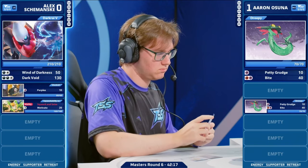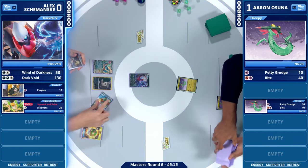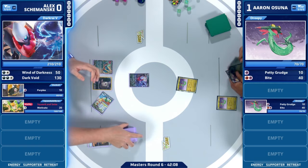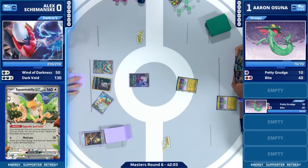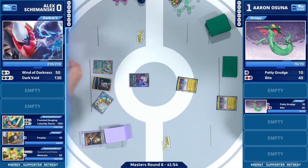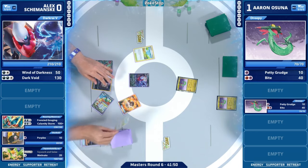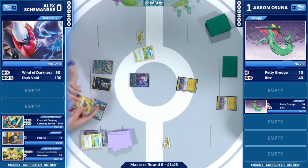Really cool to see Alex start out 5-0, but it's definitely not the kind of showing you want. A lot of people expected some sort of Roaring Moon coming into the weekend, whether it be Ancient Box or even Big Roaring Moon. I really like Alex's creativity with the Darkrai being able to get back two items from the discard with the V-Star ability, Star Abyss. I did see a Nest Ball in hand going into game two — we're going to be doing a lot better. There's that Darkrai V.